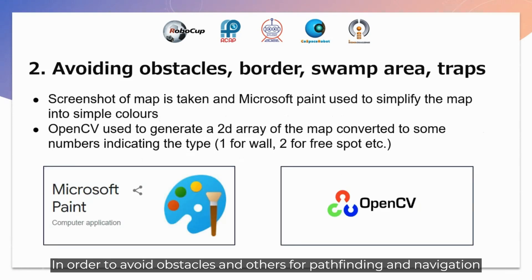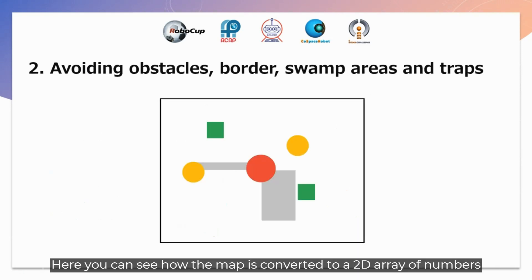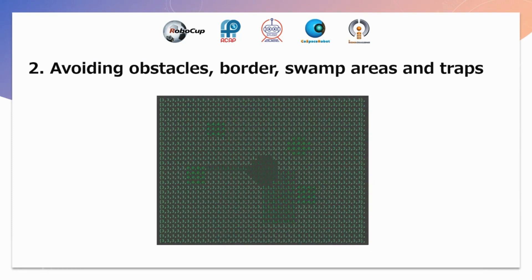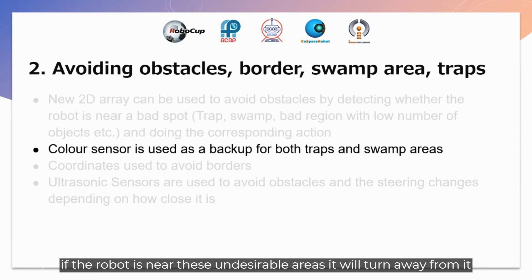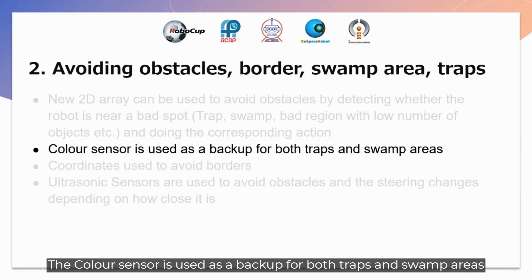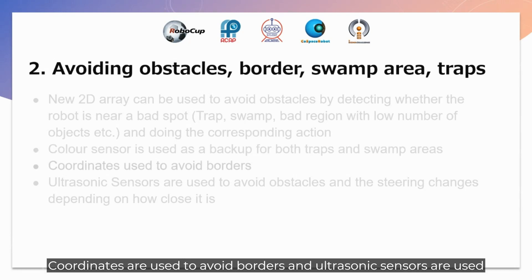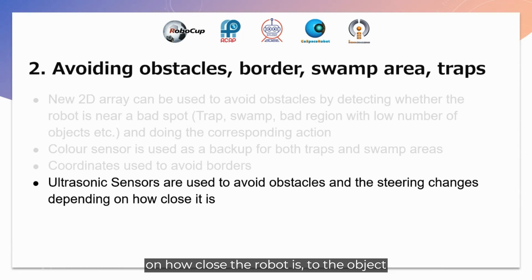For pathfinding and navigation, we took a screenshot of the map and simplified it into simpler colors with Microsoft Paint: red for walls, yellow for traps, and white for free spots. OpenCV is then used to make a 2D array of numbers for each different color, such as 1 for wall and 2 for a free spot. A separate 2D array is used to avoid obstacles by detecting whether the robot is near a bad spot such as a trap, swamp, or a region with a low number of objects. The color sensor is used as a backup for traps and swamp areas. Coordinates are used to avoid borders, and ultrasonic sensors avoid obstacles with steering that changes depending on how close the robot is.